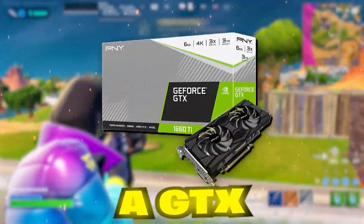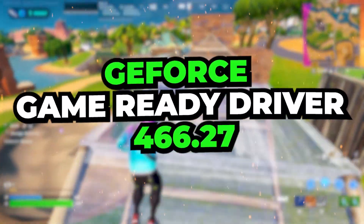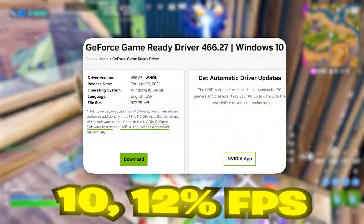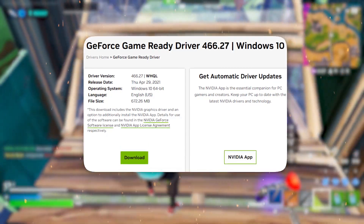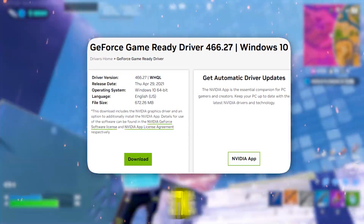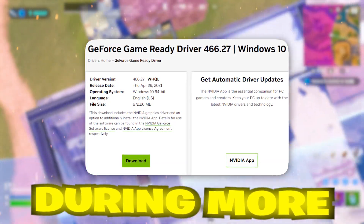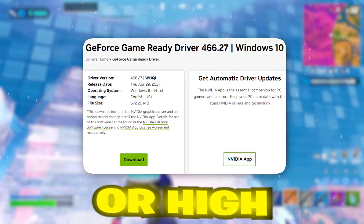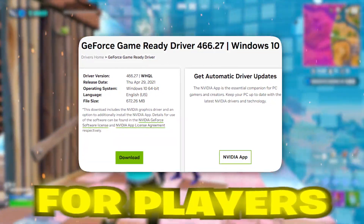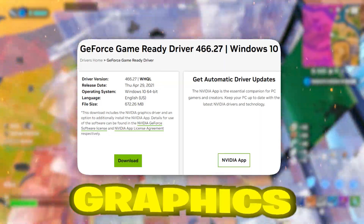If you're playing on a GTX 1660 Ti or similar mid-tier GPU, the 466.27 driver is your best bet. It helps optimize Fortnite's performance, providing a 10–12% FPS improvement in most cases. Players report an increase from 90 FPS to 100 FPS at 1080p on high settings. While these aren't mind-blowing numbers, they make a noticeable difference during more intense parts of the game, like fast rotations or high-speed builds. The 466.27 driver provides a smoother experience overall, especially for players using older GPUs who want the best performance without upgrading to the latest graphics cards.